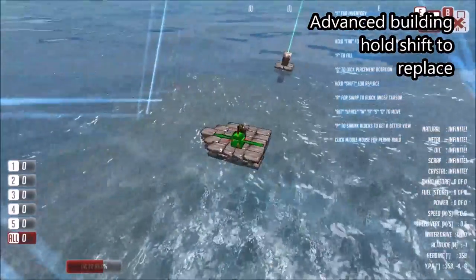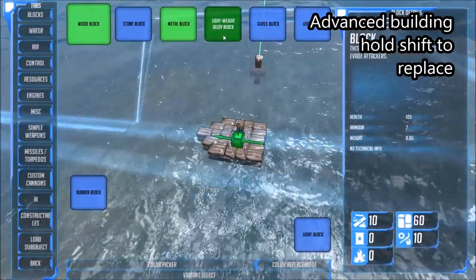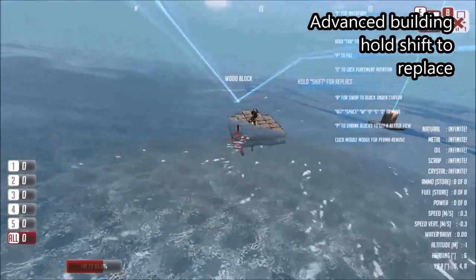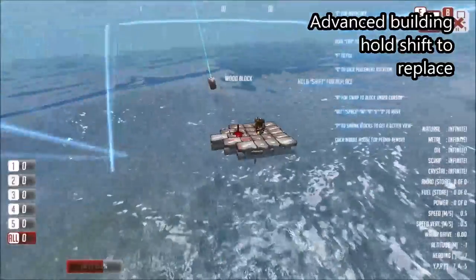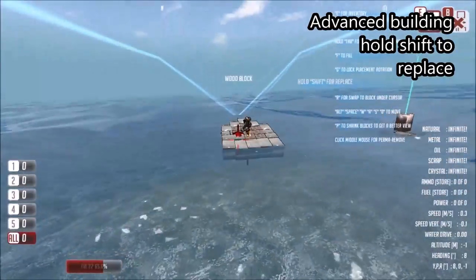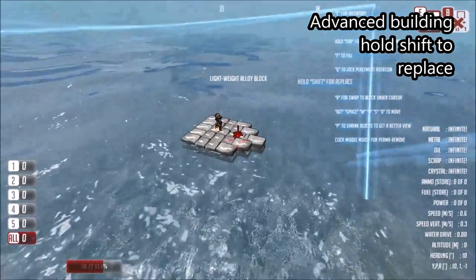Another trick we can do in build mode is to actually replace blocks by holding Shift. So if I select a lightweight alloy and hold Shift and click around on this raft, we can see that we are replacing all of the wood with lightweight alloy.